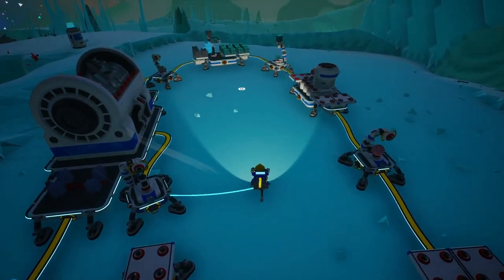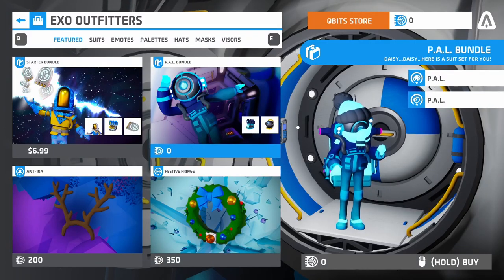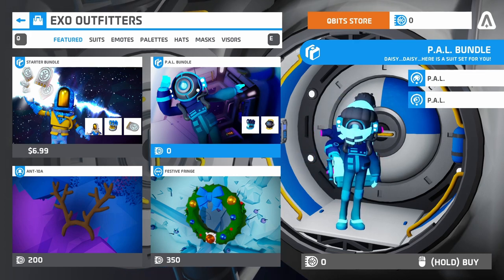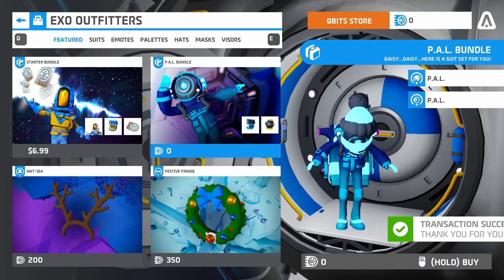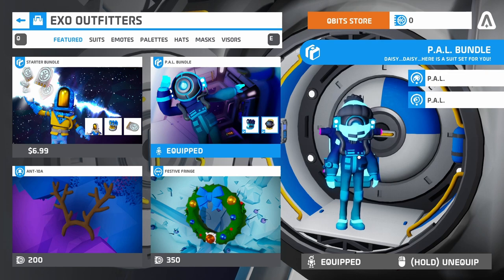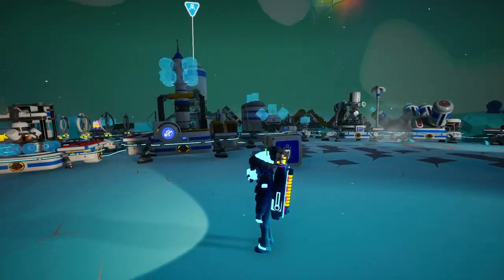Here's the farm from last time — we'll adapt it for today's video. Let me show you this new thing in the Exo-Odmitter Store. It's called the PAL Bundle, and it's got both the pallet and the visor, so let's buy it. And then I'll also equip it. So this looks great — new clothes, new me, right? This just looks awesome.